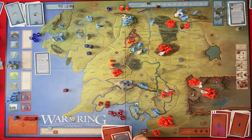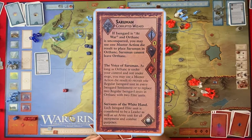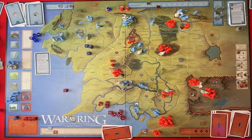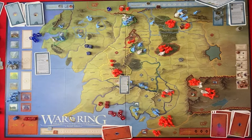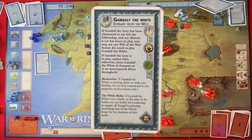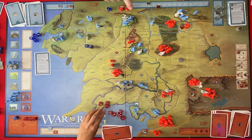Now because I recruited Saruman, I fulfill the conditions to get Gandalf the White out. If Gandalf the Grey has been eliminated or has left the fellowship and any minion is or has been in play, you may use one Will of the West action die to play Gandalf the White. So I'm going to use my Will of the West — I get a new die for Gandalf and he's now Gandalf the White.